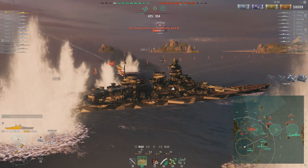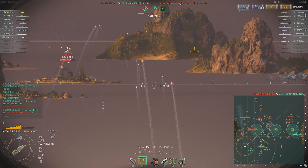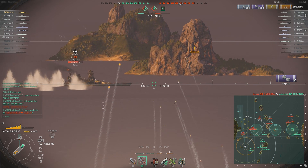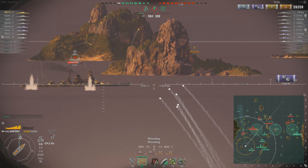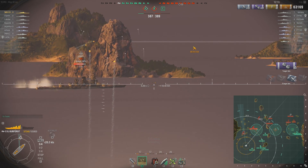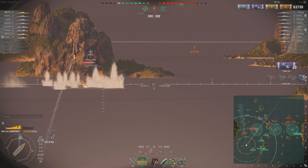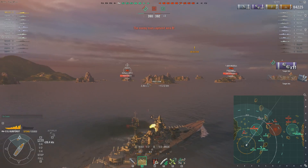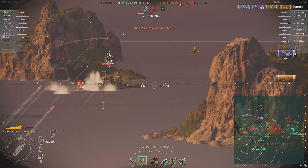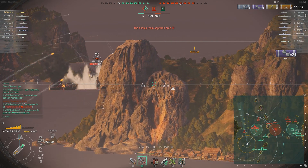The Großer Kurfürst is going to punish over-aggressive play by having secondaries that will guarantee a fire on the target, at least. You don't even need to fire HE — in fact, it is very rare that I ever switch my ammo type. The secondaries just do all the fire chance for you. If you're in range of the target, you will absolutely set them on fire. You just have to stay close for a while, and sure enough, it sets them on fire. They're going to have to put it out if they're aggressive; if they're intelligent, they'll allow one fire to burn, wait for a second, and then put it out.